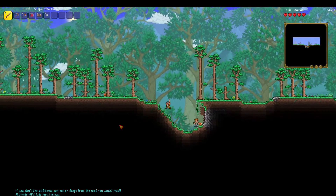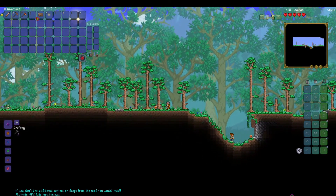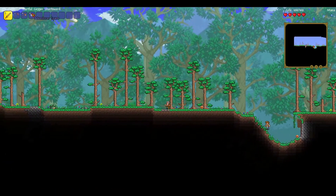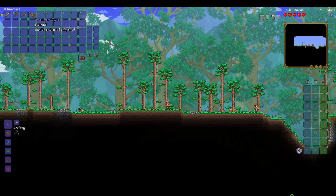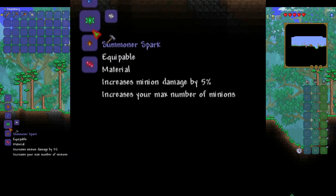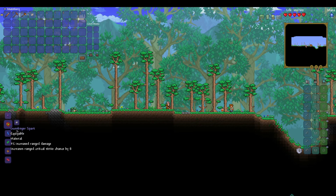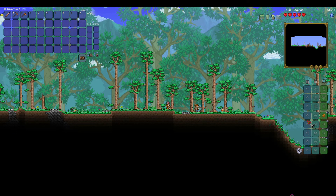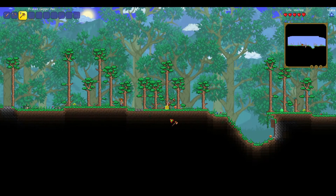As you can see, we have generated in our new world. We have the Alchemist Embassy. Now we have the Adventurer Spark, which is the beginning item in Tremor, which gives you a little bit of a buff in the beginning. The material can be enchanted only once. It takes all the different classes and has a bit of an upgrade. We are going to do the Gunslinger Spark, because I feel like Ranger is the best class, honestly, in this entire game, even with mods. Ranger just beats everything.